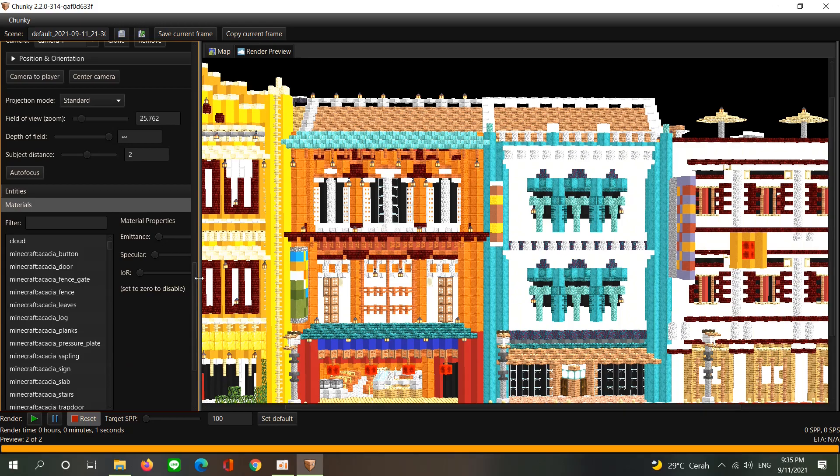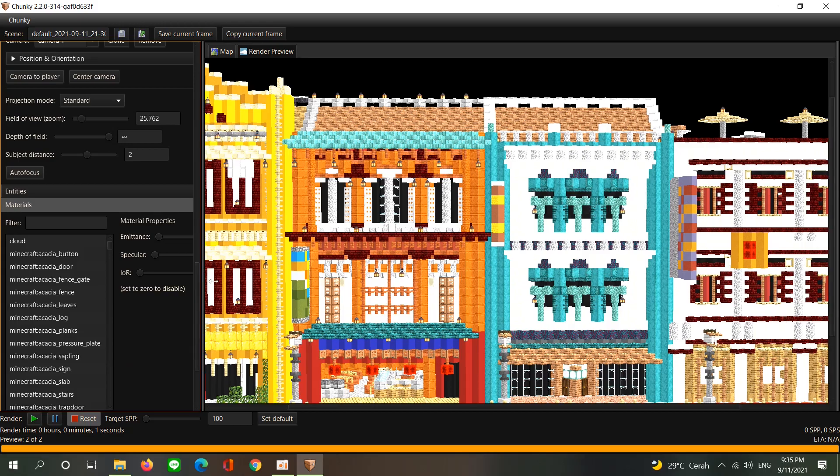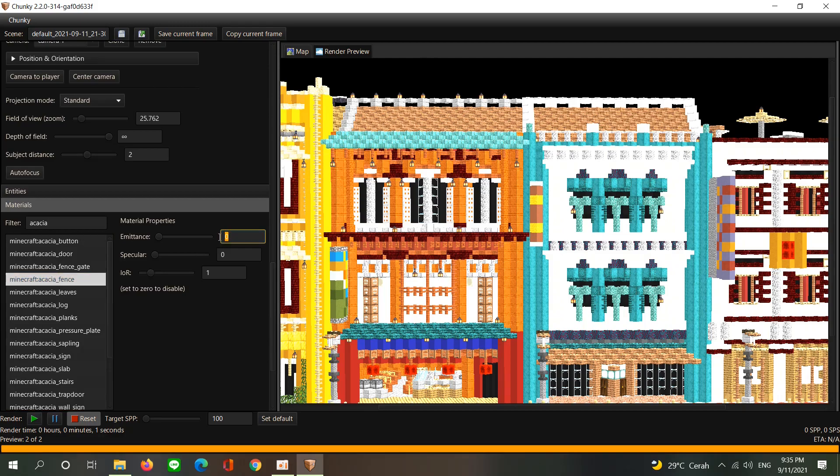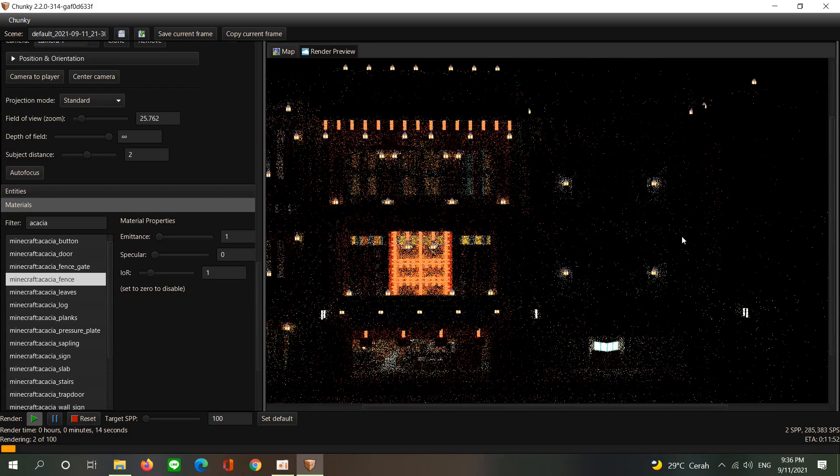You need to go to materials. Here you can select any block you want. For example, if I want to make this acacia fence emit light, I just type it up here — you can see the fence right here — and I'm going to increase the emittance from 0 to 1. Let's try to render. As you can see, the acacia fence is actually emitting light.